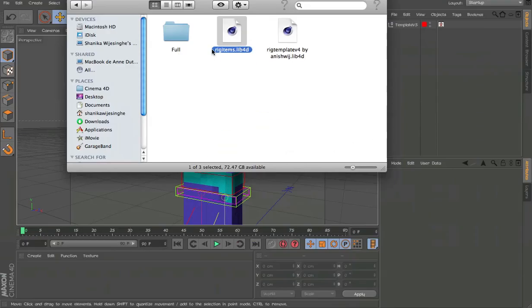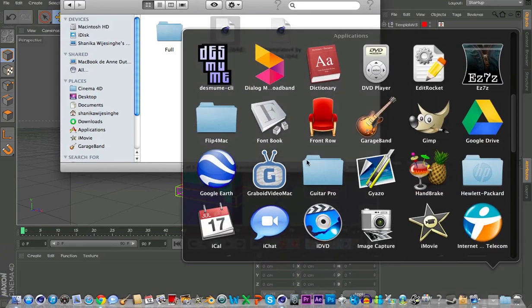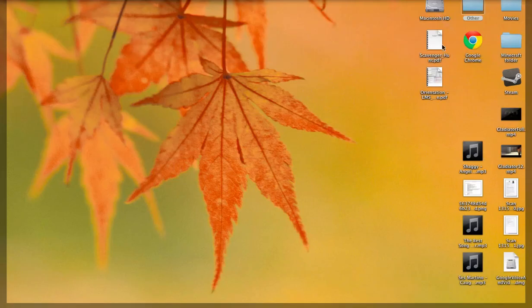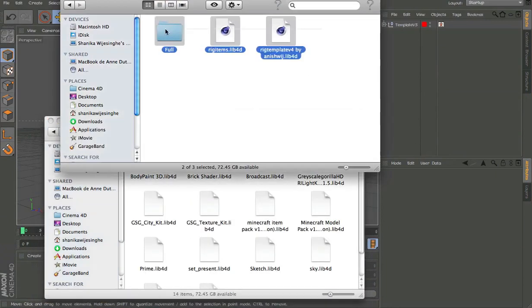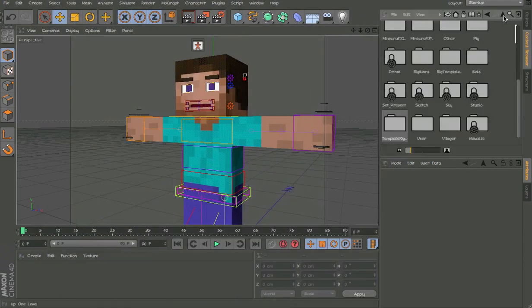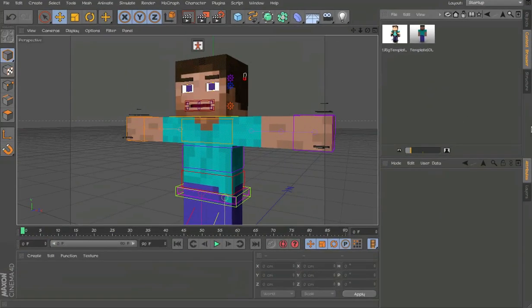To install it, go to Applications, find your Cinema 4D version. Go to Library Browser, delete the old ones, put in the new ones. You should immediately have it here — actually you have to restart Cinema 4D first, then you should find the folder. The rig template — I still haven't updated it, I will update it and put the link in the description.